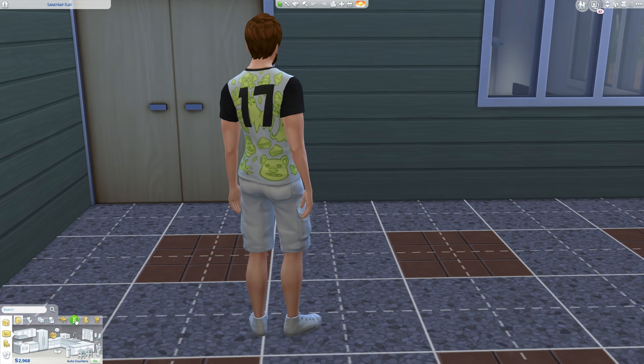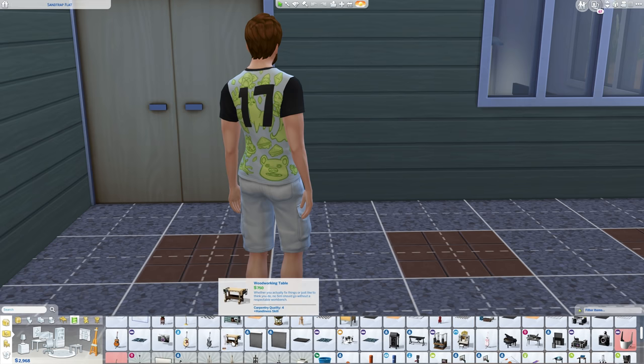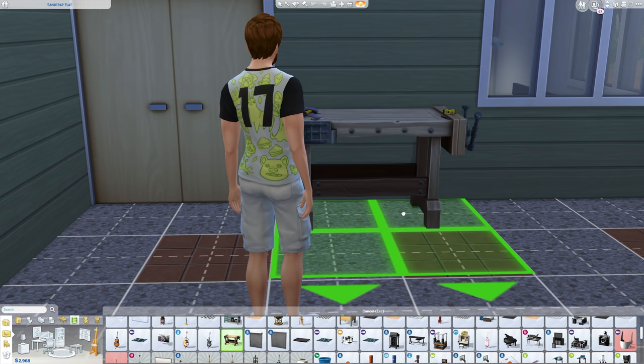You can get started by heading to buy mode's study tab, then click the easel for hobbies and skills. The woodworking table costs about $7.50 and is a bit unsightly, but comes with it the ability to craft sculptures and furniture.